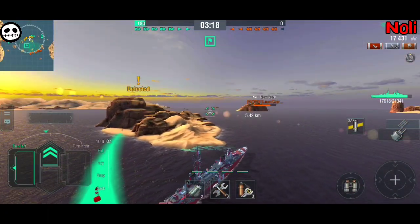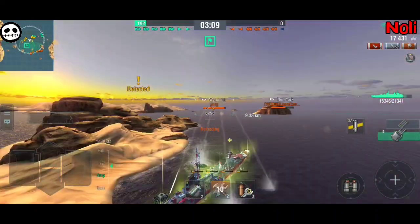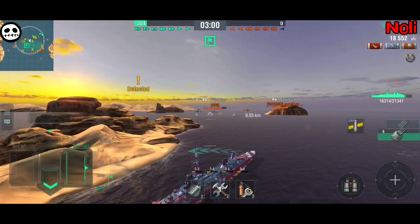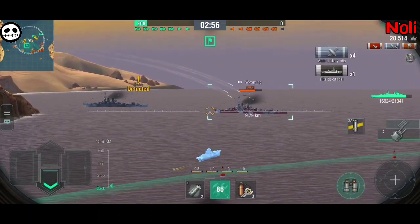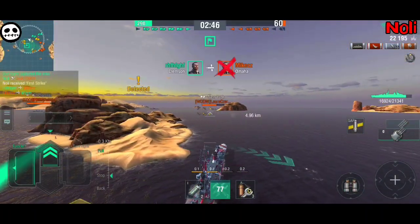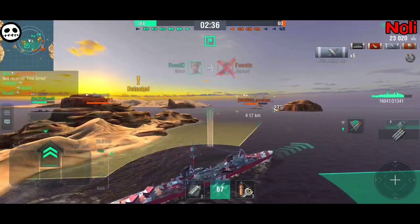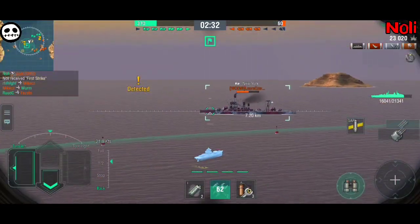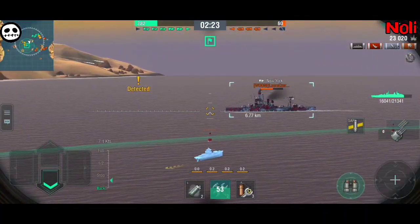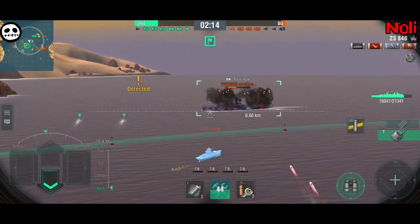Watch this — in the next shot or two I manage to get a citadel on this Wyoming with SAP, which is a little crazy but nice to see. However, in the next few shots I get a lot of bounces, and in one shot complete bounces — so keep that in mind. That was my mistake aiming in the middle of the ship, but I still got all bounces. If I had used Koenigsberg with HE or Kirov, that wouldn't have happened. It's much easier to play Koenigsberg and Kirov.